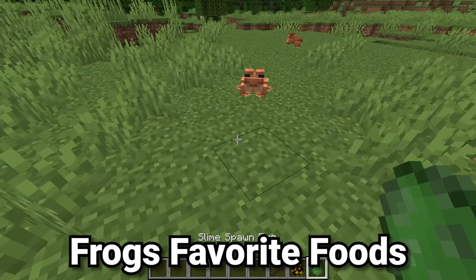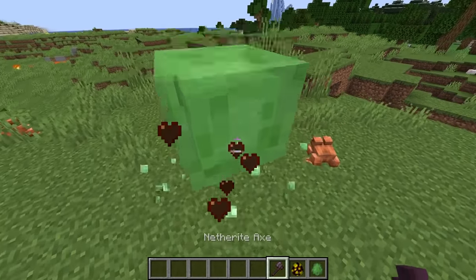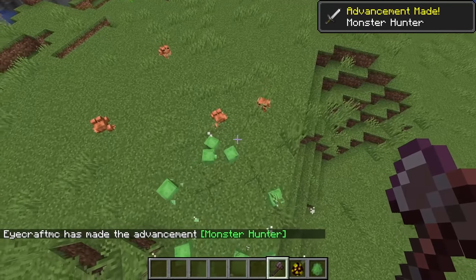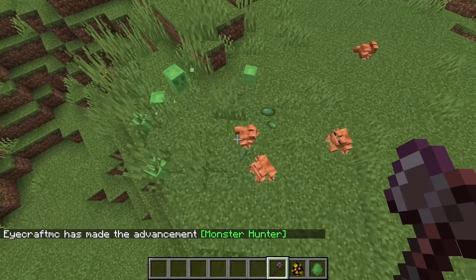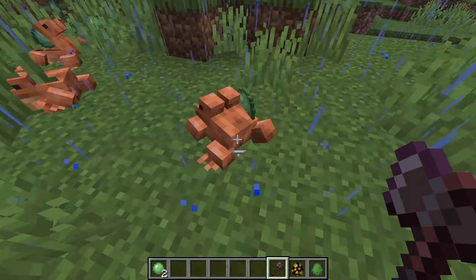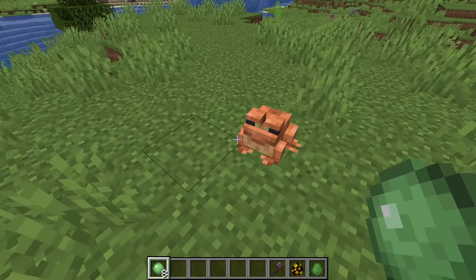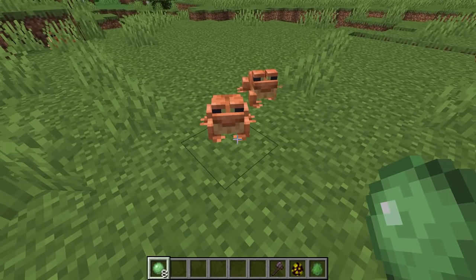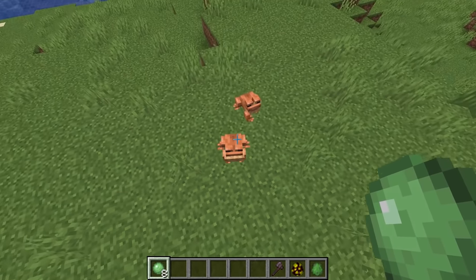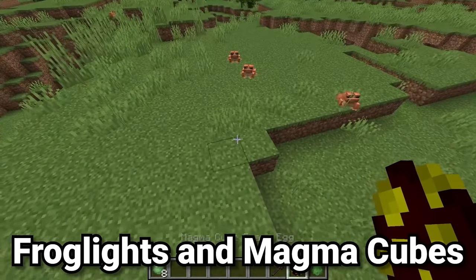Frogs in Minecraft have a unique diet — they like slimy things: slimes and magma cubes. Frogs can only eat the smallest size of slime, so you need to break slimes down first. Once frogs eat the small slimes you can see them stick their tongue out, and then they spit out a single slime ball for each one eaten. This means you could potentially get more slime balls early game by letting frogs eat small slimes rather than killing them yourself.